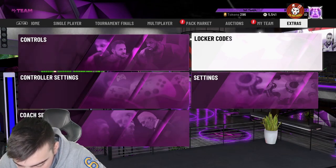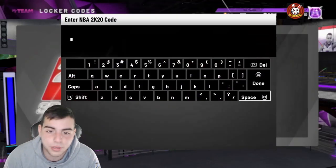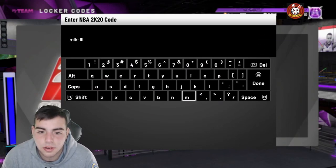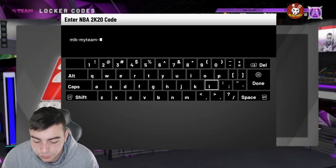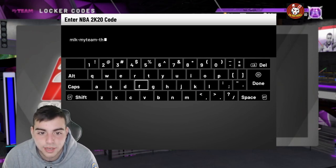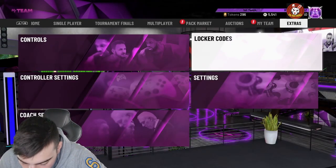Then we got another locker code — not sure if these still work, but let's see. It's: mlk-my-team-thanks. With this one you have a chance at getting a diamond consumable or a diamond Zebo. You also could get EVO Kemba, which is probably the worst one — try to aim for Zebo or the diamond consumable.